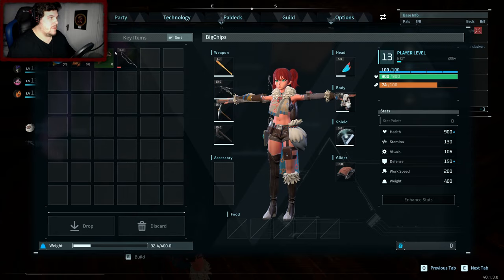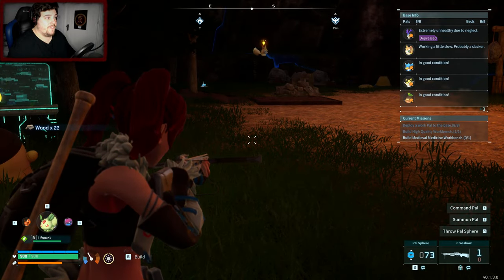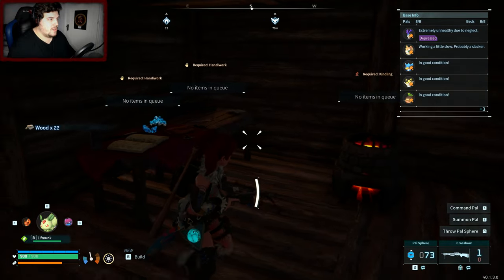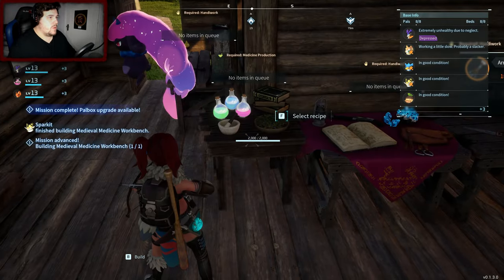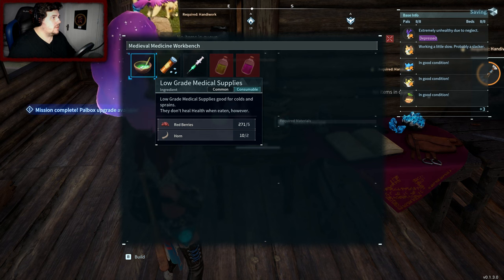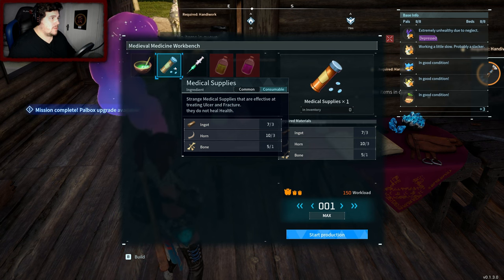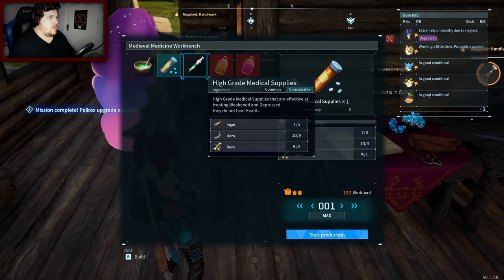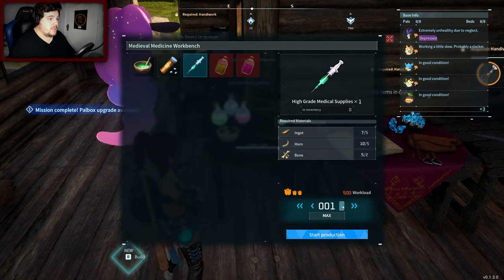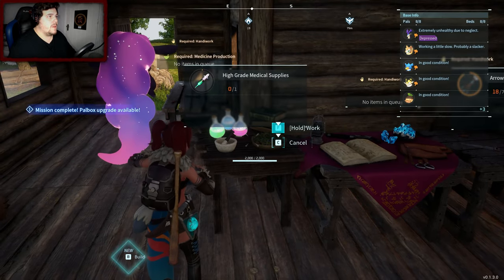Let's swap that over because that one was damaged. Yes, I think it uses the old arrows as well — nice. Right, we're going to make loads more of them. We made the medieval workbench. Low grade medical supplies — okay. I'm not entirely sure what you do. Strange medical supplies: these are effective at treating ulcer and fracture. They do not heal. High grade medical supply is effective at treating weakened and depressed. I've got an Eekthedir that's depressed at the moment. It's the ingot I'm low on.